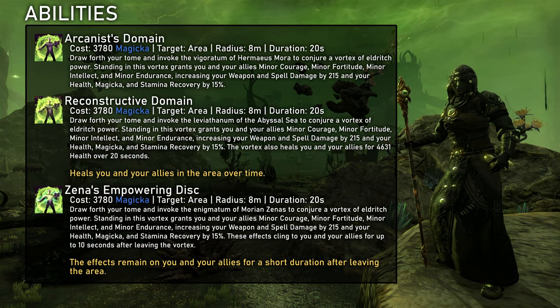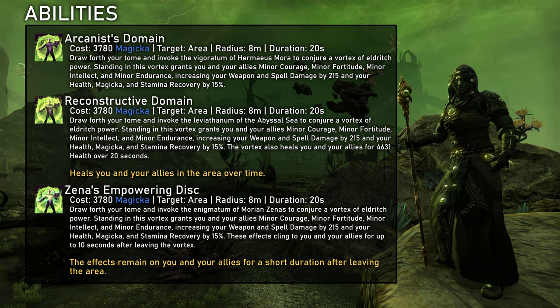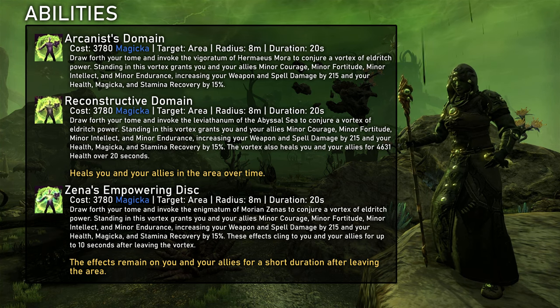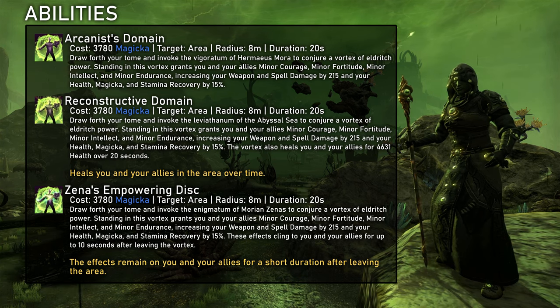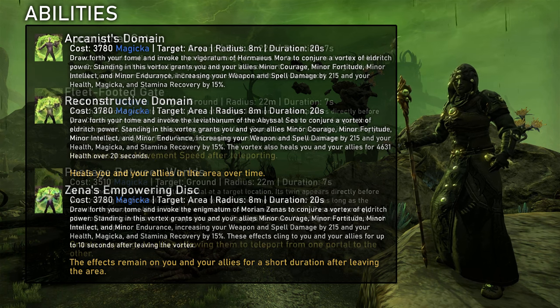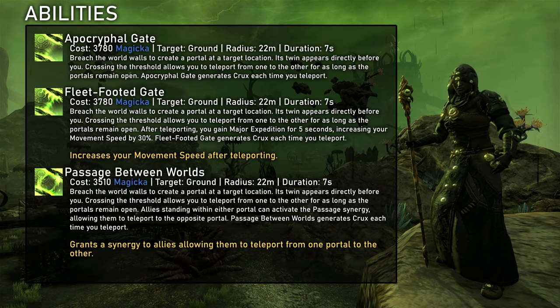Arcanist's Domain is a large AoE that buffs minor endurance, intellect, and most noticeably courage. This is a really big deal as it makes minor courage sets obsolete. It's also one of the better ways of applying those recovery buffs. For entirely static encounters, Reconstructive Domain is probably the better morph, but the healing is relatively weak, so we can absolutely take Senna's Empowering Disc as well for more consistency. Apocryphal Gate summons 2 portals we can teleport between — nothing particularly relevant for PvE.